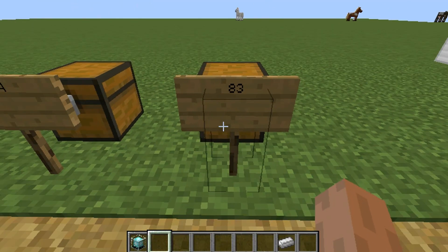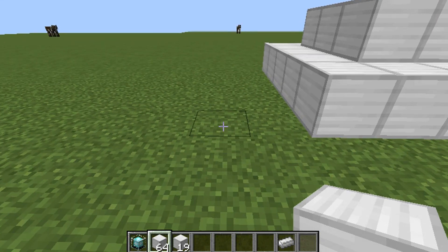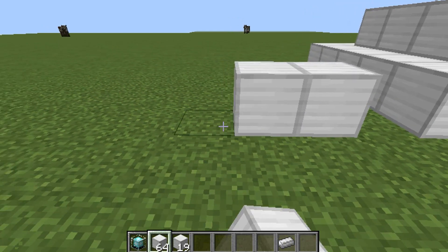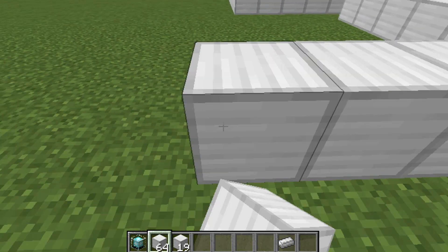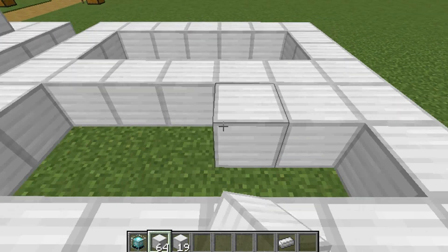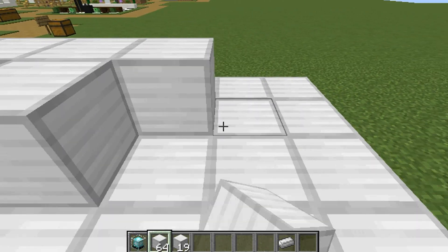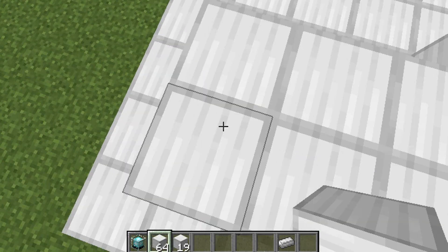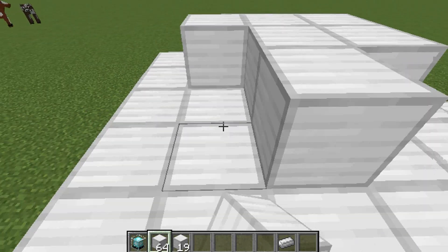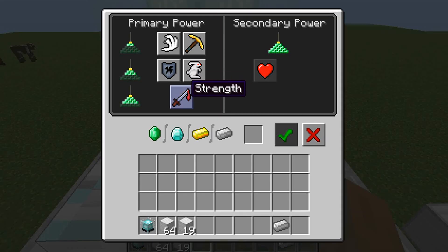The third one is 83 blocks of iron, gold, diamond, or emerald. For this one you have to do a seven by seven, then five by five, then three by three. Then you fill it out inside, and then place the beacon on top — it lights up and you unlock strength.